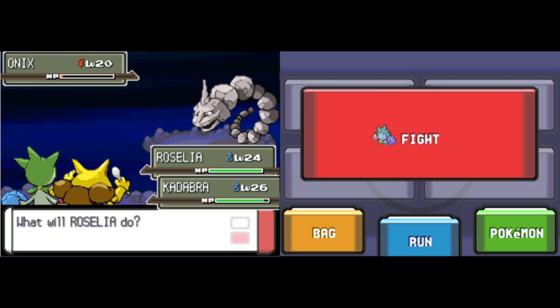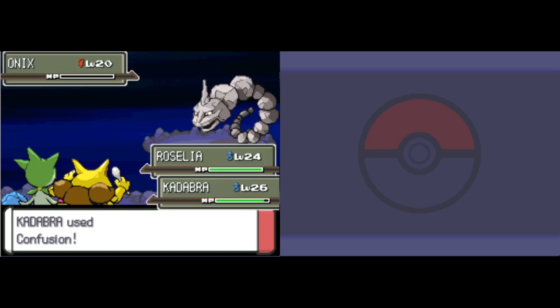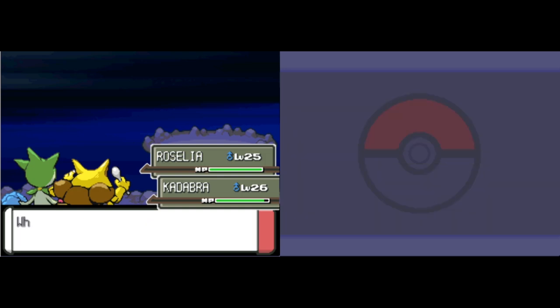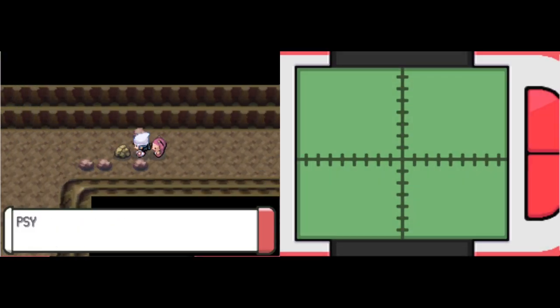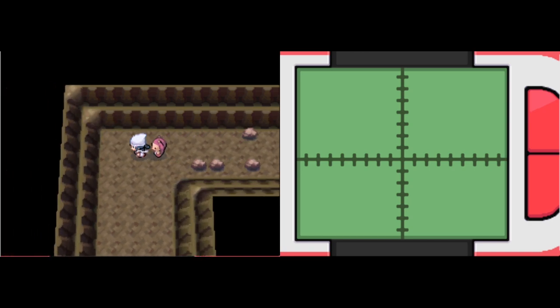There's Giga Drain here. That's actually one main reason I decided to catch Roselia now — I want to get this move, and I might keep it for the whole game. It's only 60 power though, which is the only problem. Energy Ball would be much stronger, but Energy Ball can be used for type coverage. It's a difficult choice — I might cave in and use Energy Ball once I get the TM for it, which is in the post-game anyway.